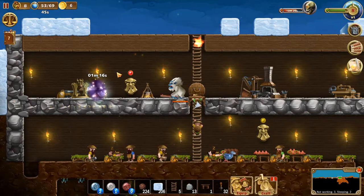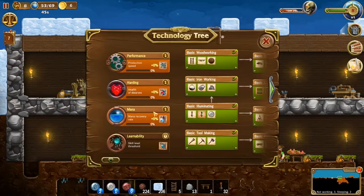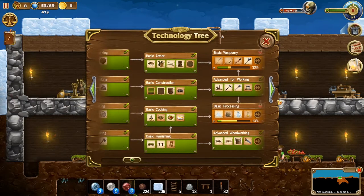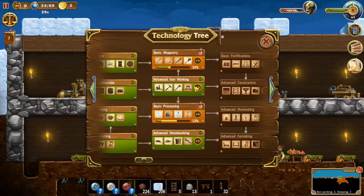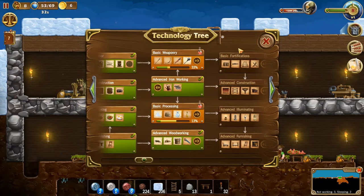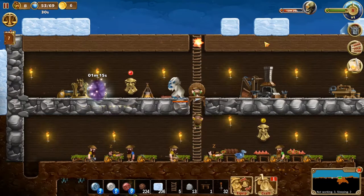We will get to that today, hopefully. Let's open the tech tree — okay, we're not that far ahead, not yet anyway. We unlocked basic weaponry, which will then lead to basic fortifications and basic processing. That's right, we got that unlocked as well.